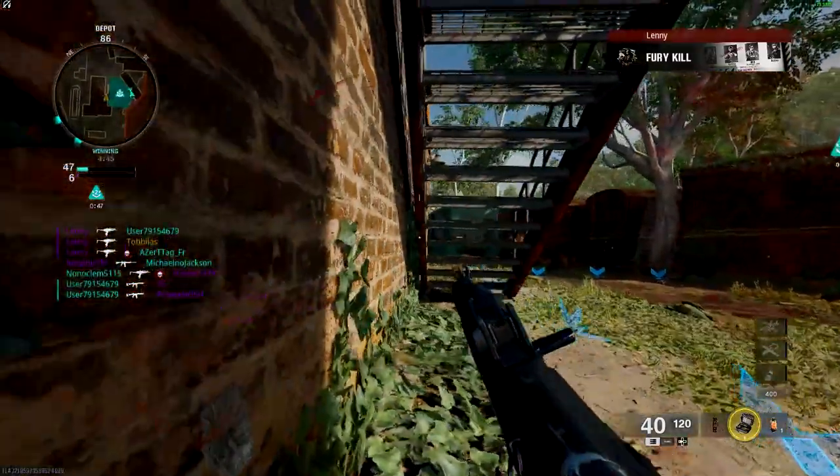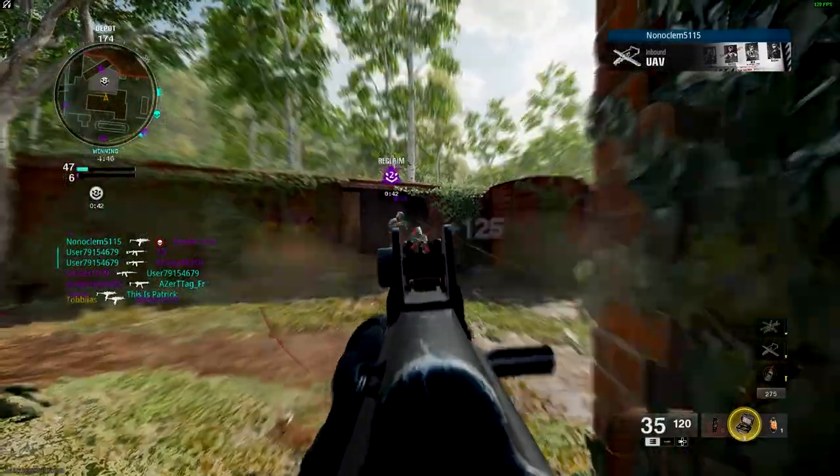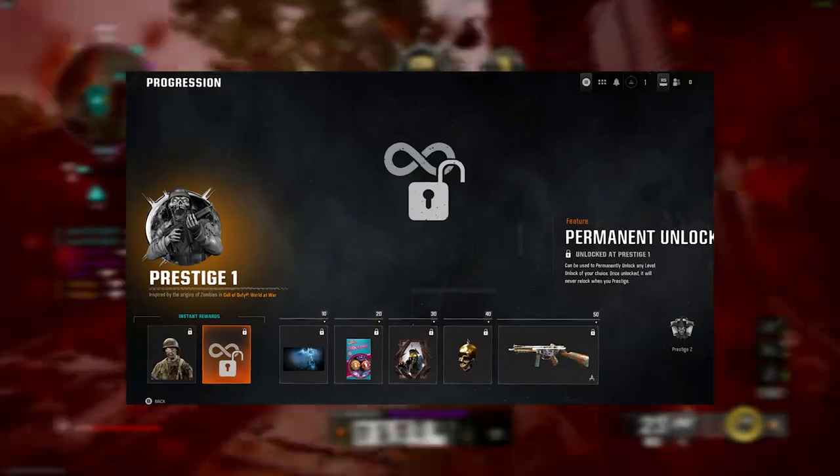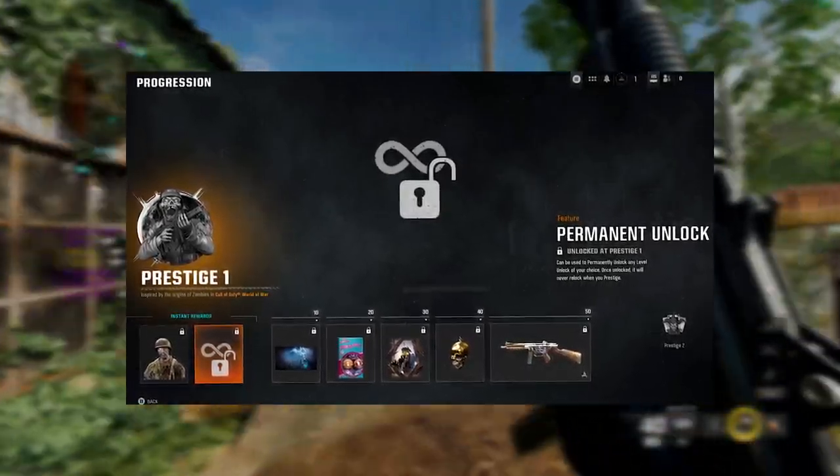When you choose to Prestige, your level resets and you'll need to unlock your loadouts again. However, things like weapon progression, camos and reticles remain unlocked. You'll also earn a permanent unlock token with each Prestige so you can keep one favourite item available at all times.